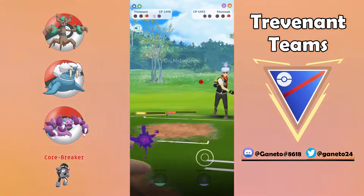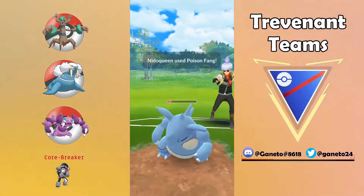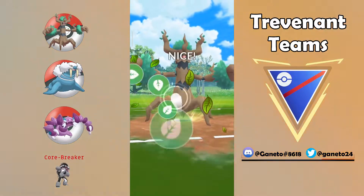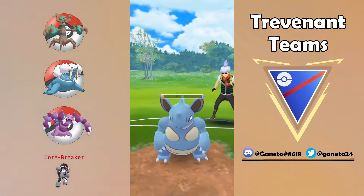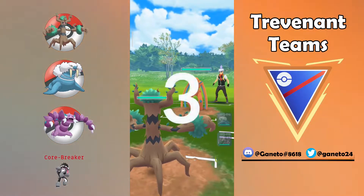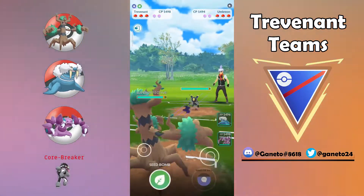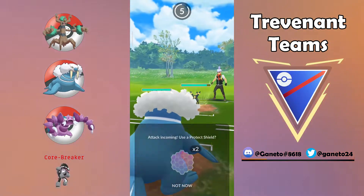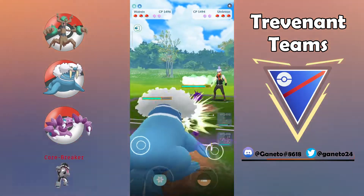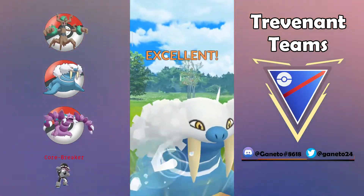Down goes that Alolan Marowak which is the counter of Trevenant, and now my opponent brings in this Nidoqueen which will try to snipe it down. But Seed Bomb is a very good move to have on your Trevenant, so in combination with the energy again from Shadow Claw we're gonna take the victory eventually. Obstagoon is gonna be a really troublesome Pokemon for your line of three because it can beat down Walrein, it can beat down Drapion, and at the same time it will pressure your Trevenant a lot — but overall Seed Bombs can chip the HP of that Obstagoon away.